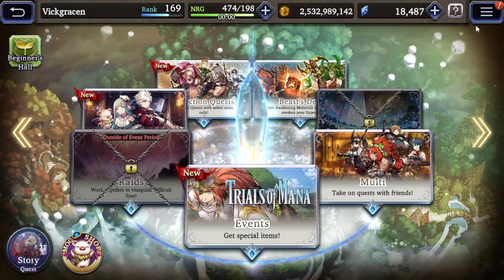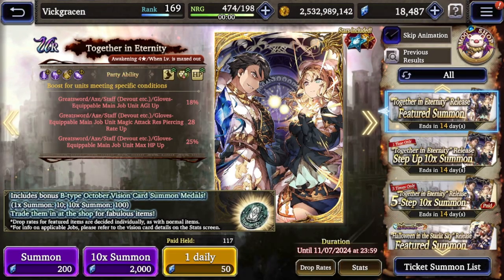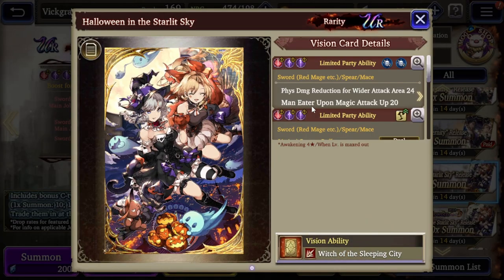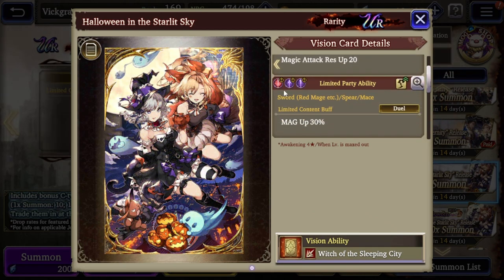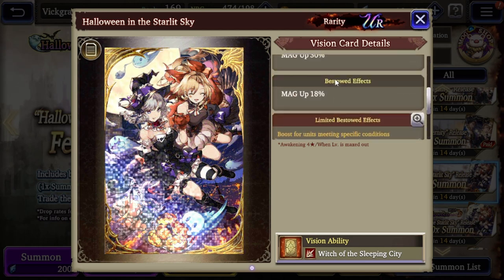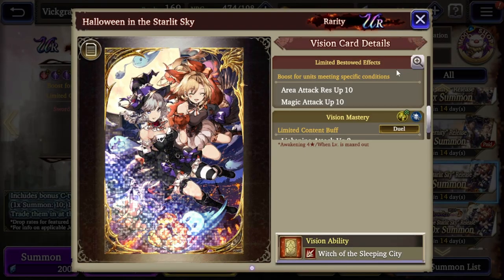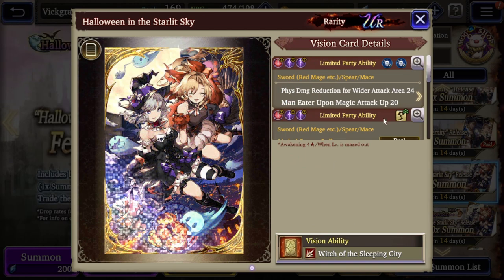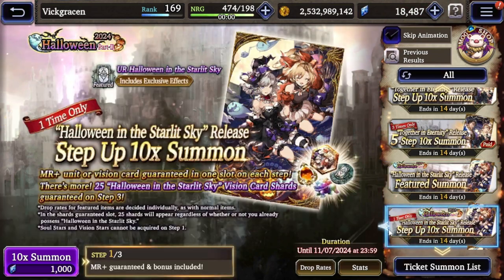Let's hop to the summons, because I'm wanting this Halloween VC - it's a really good Halloween VC. It has 24 wide physical resistance, mana interpump magic attack 20, and magic attack resistance up 20, with a sword, red mage, spear, and mace group job. If you have Laya, this would be better for her, of course. But it's still a pretty darn good VC - I would probably put it in a main VC slot because that 24 area attack physical resistance is pretty darn good.